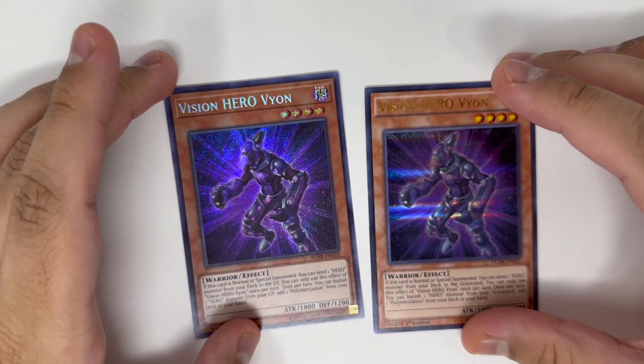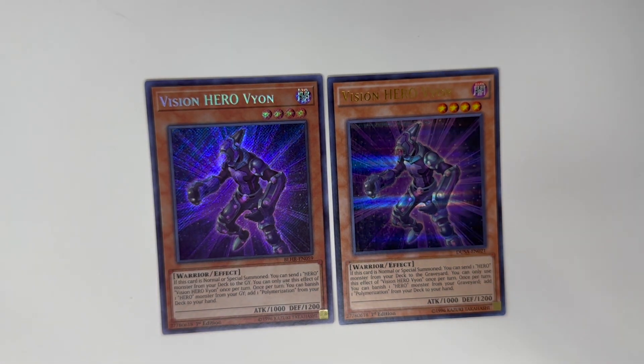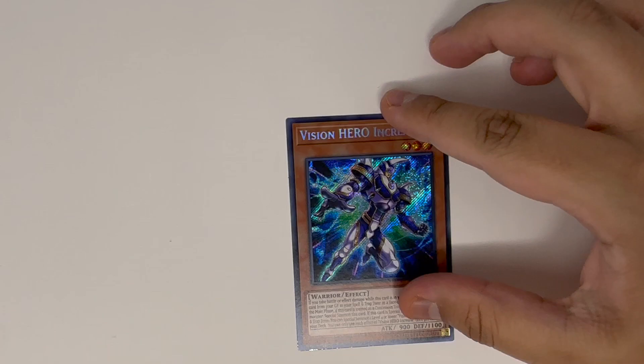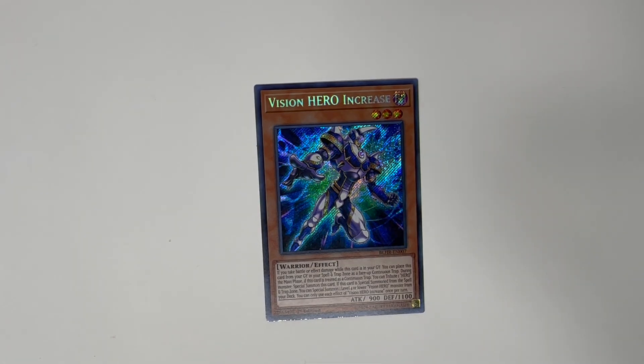Two Vision HERO Vyon — basically when you summon him, he sends a HERO from your deck to the graveyard, and you can banish one HERO from your graveyard to search Poly. You run two because if he's in your hand he's a starter — again you can send something to the graveyard like Malicious or Shadow Mist. But if he's not in your hand, he's just going to be used for the Vision HERO combo.